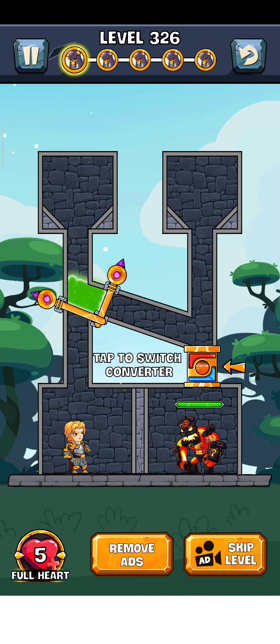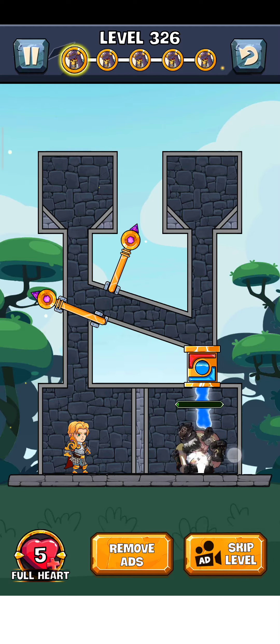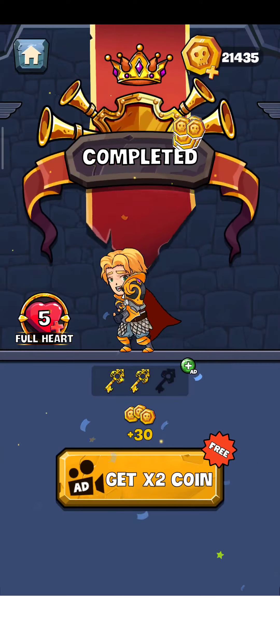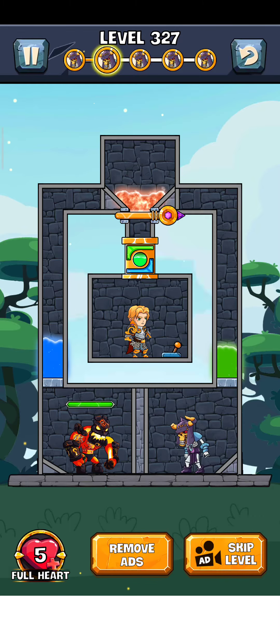Tap to switch with the converter. So here's the converter — we can now convert lava. We convert the water, just save this one here and convert the water, and destroy this lava man. Yes, perfectly works! Now the level is complete, just tap here for the next level — level 327.